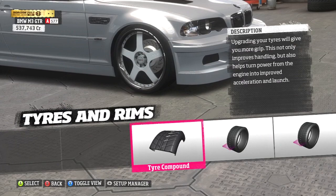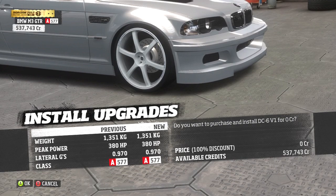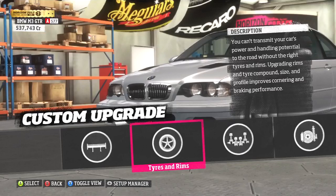Now you can pick any other rim as long as it's a paintable rim. But I'm pretty sure I just want to pick another Tenzo rim. If you want to be safe, just use the same rim I use in this — so it's the first set of Tenzos. These rims are totally paintable, so go into it, select those, come back out of the garage, and shoot straight back over to the paint shop again.